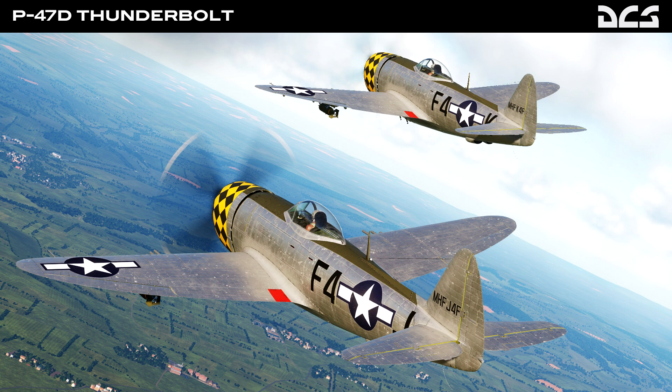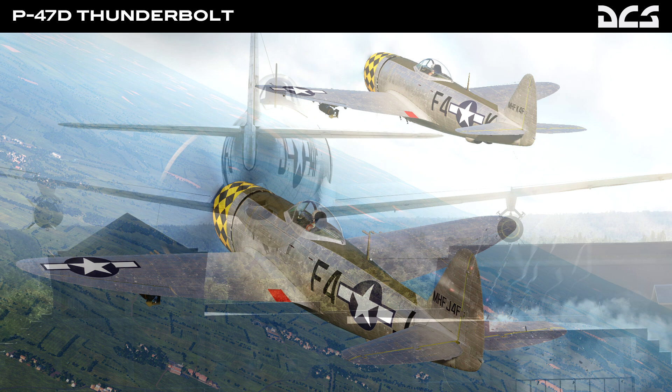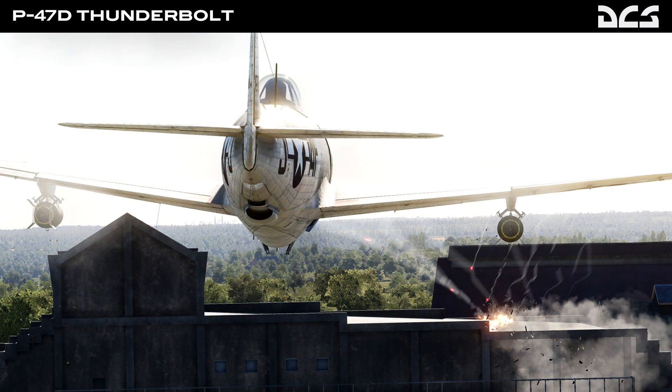The P-47D Thunderbolt first took to the skies in May of 1941, and as Eagle Dynamics describes it, it was a workhorse of the Allied victory. It weighed nearly twice as much as the British Spitfire, which gives you an idea of just how heavy and big this thing was. As a result of its robust and larger size, it could carry a lot more payload for air-to-ground operations — it carried about half the payload of a B-17 Flying Fortress, which is quite phenomenal. It has an astounding safety record and a very roomy cockpit.